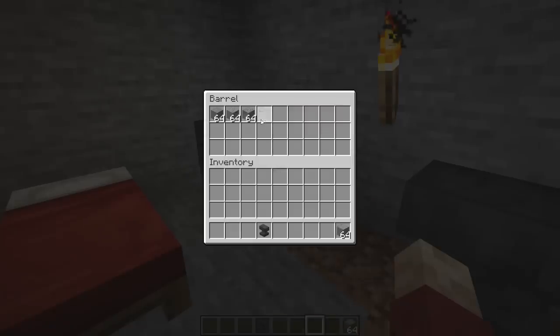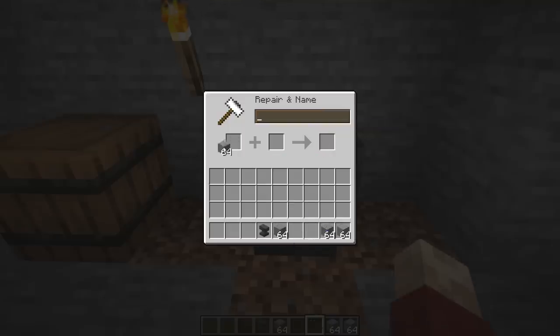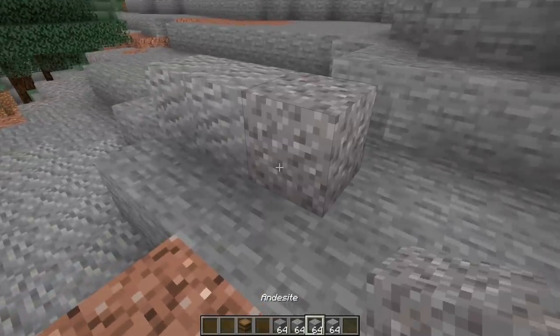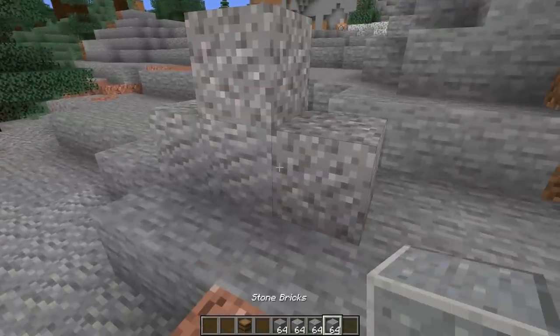Number twenty-five: wordplay. Go into your friend's chest or barrel, take all of their gray blocks in particular, and mix up their names. Andesite may become stone; stone may become gravel. You get the idea. When they come to build with them, they may get very confused and frustrated that the names don't match up to what they're placing.